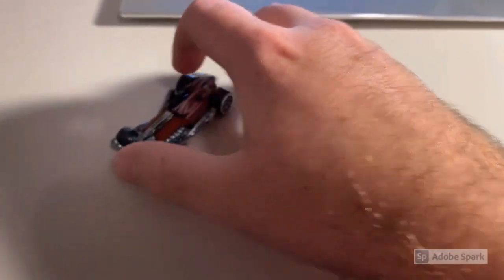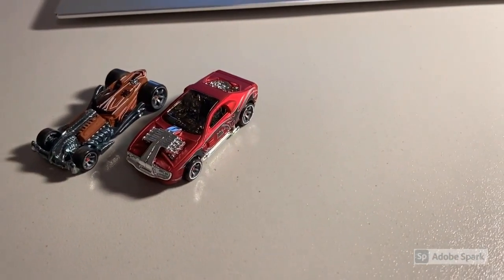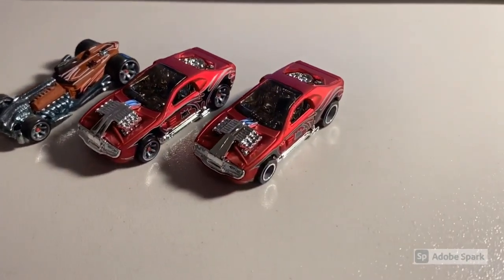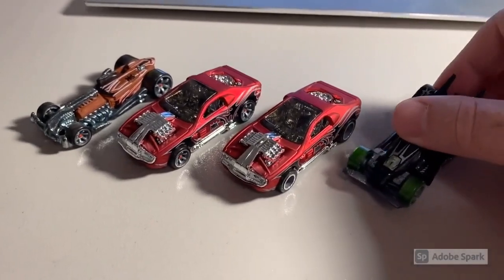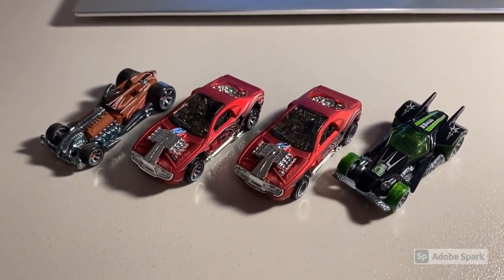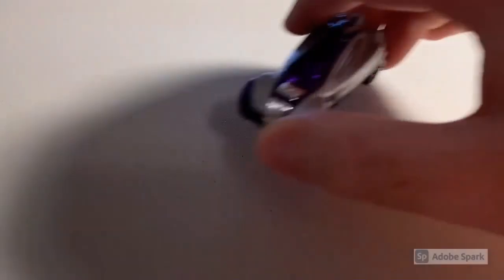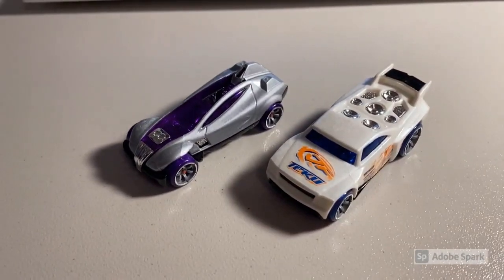Moving on, we had a whole pile of loose mint car orders. First up was an order of four cars: a CM6 Ratified, a gorgeous CM6 Satin Hollowback, a gorgeous CM5 Satin Hollowback — gotta love the double Satins — and a CM6 RDO 6. Total was $47 even to a new buyer.